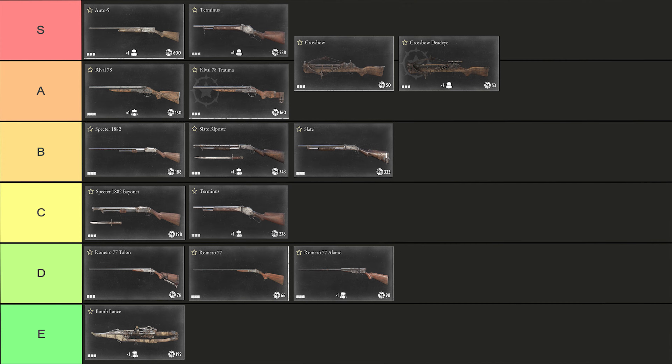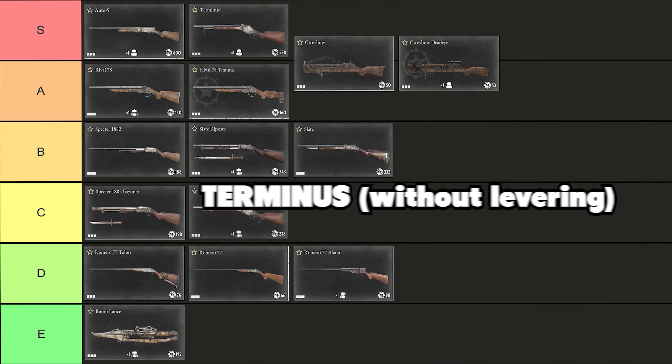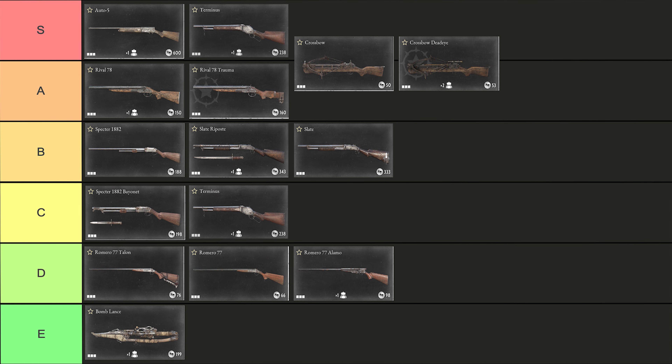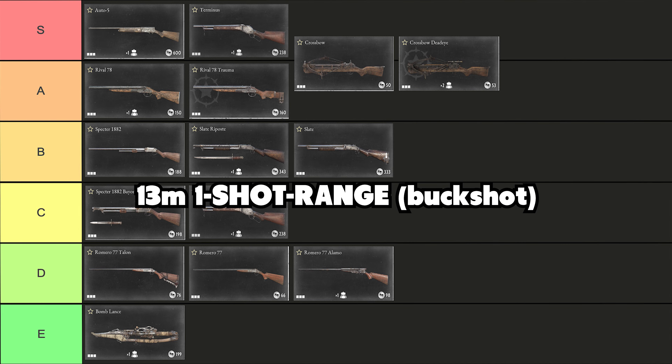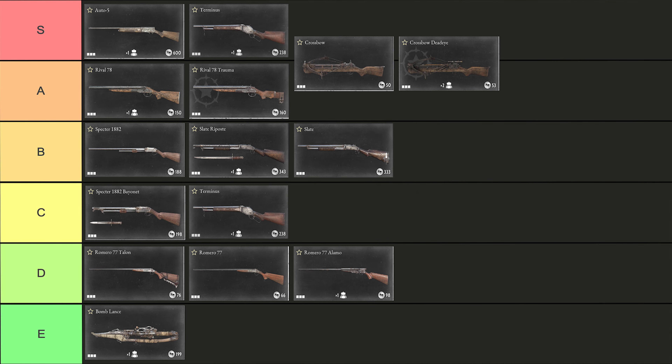The second shotgun in the C tier is the Terminus — and anybody who has paid attention has seen that the Terminus is also in the S tier at the same time. This is intended; let me explain. The Terminus is a power-creep shotgun. By itself it is a medium-barrel-length shotgun with a one-shot range of roughly 13 meters and a fairly slow fire rate, especially in comparison to the shotguns in the B to S tier. The Terminus becomes significantly better once you combine it with levering, which is why it is also inside the S tier.